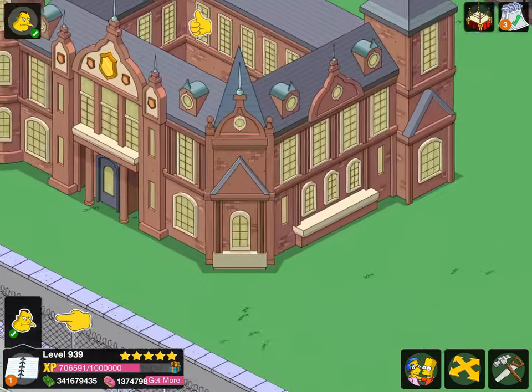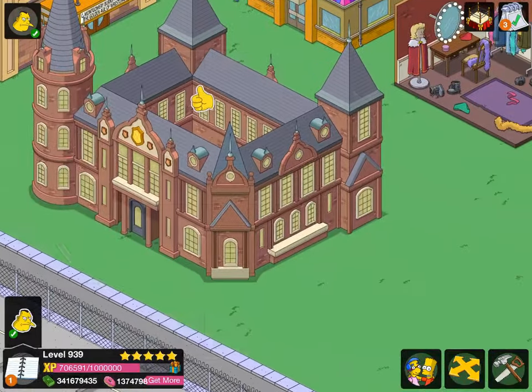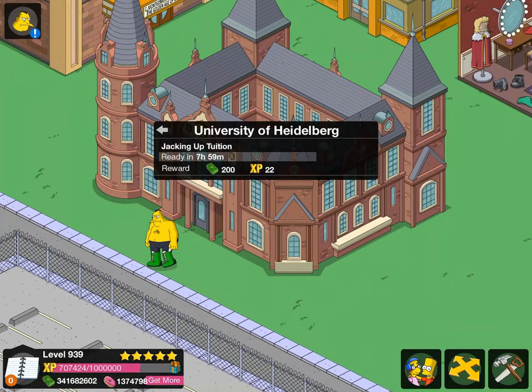So this is the animation for the university — the lights turn on. Just gonna click on it and we'll see. So that's the sound and it's jacking up tuition.